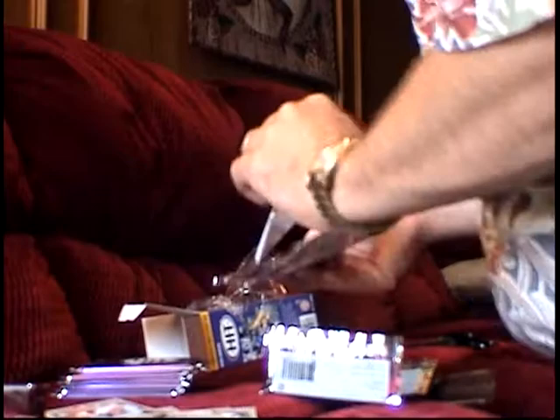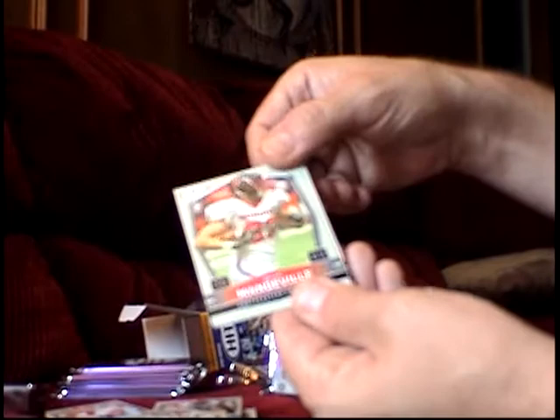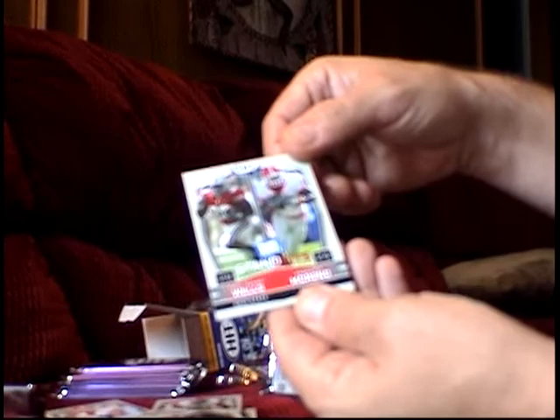Pack four: there's another one of that dude — I'm not even going to say his name again. Raji. Javon Ringer. Glossy of Maualuga. Evan Britton. Beanie Wells and Maualuga again — that's two of them so far I've got in this box.